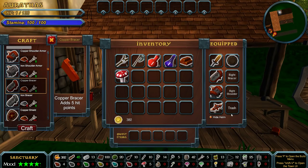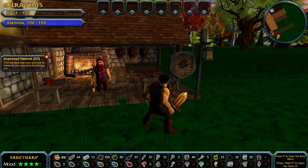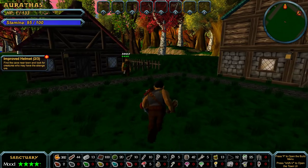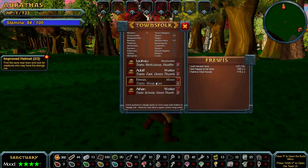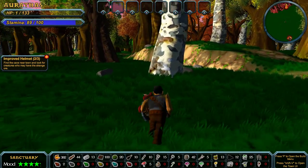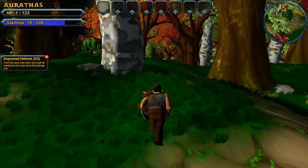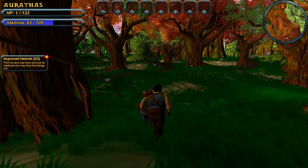I can make one for each side — we should probably do that. Find the cave near town and look for this. Okay, let's go look. Again, I'm about to die though. It's weird — every time I put on new armor, my dude's about to die. And I still can't use that potion. I'm gonna die over here again, but look for creatures who may have the strange ore — which means I'm gonna have to fight, which means I may die.